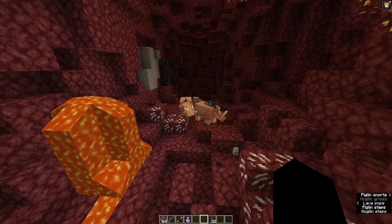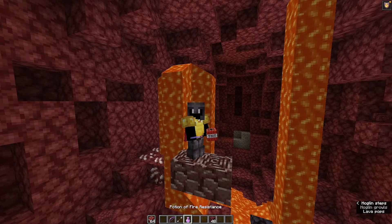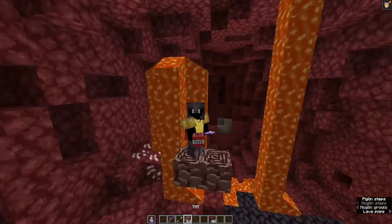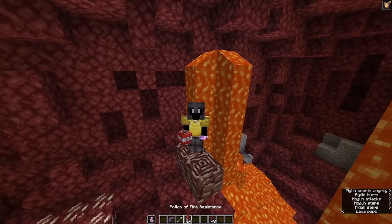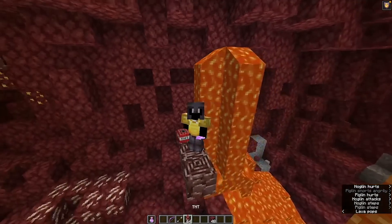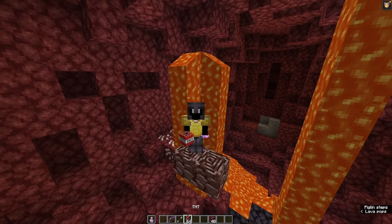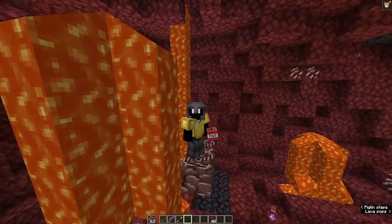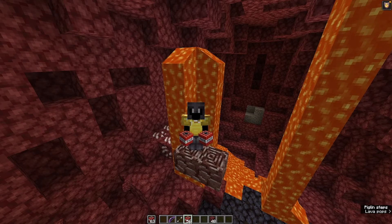Remember to wear some actual good armor, because hoglins and piglins are going to spawn in those tunnels after you're done with your explosive job, and you might be doomed if you don't protect yourself. To sum it up, these two are the easiest, most efficient, and most relevant methods, but you can also use end crystals and their explosive power to find ancient debris, or build a tunnel-bore TNT duplicator — though I have next to zero knowledge about those. That's it for this video, I hope you enjoyed, and I'll see you folks in the next one!